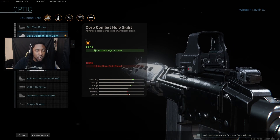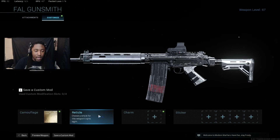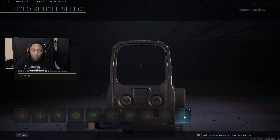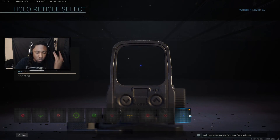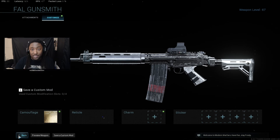I personally just use the Corp Combat Halo Sight just because I have the final reticle unlock, which is the blue dot, which I really do enjoy and it really helps me get on target and aim for heads. But if you are comfortable with the iron sights, use the iron sights.